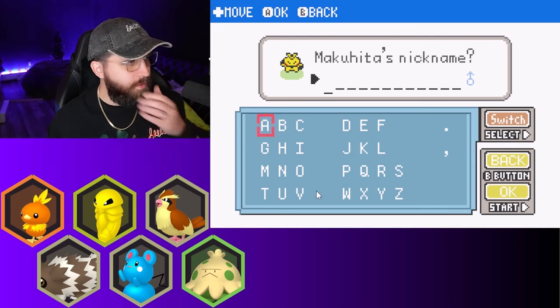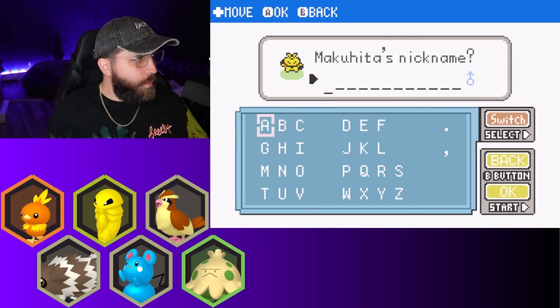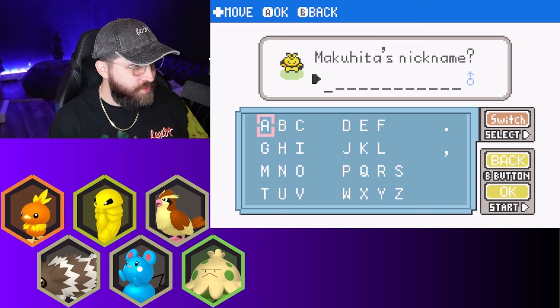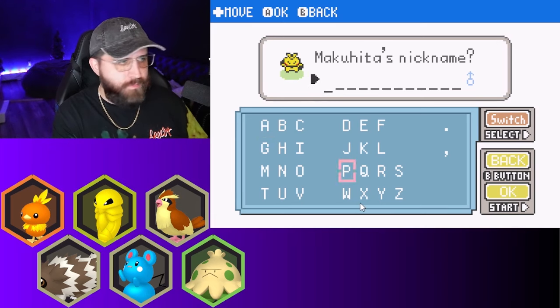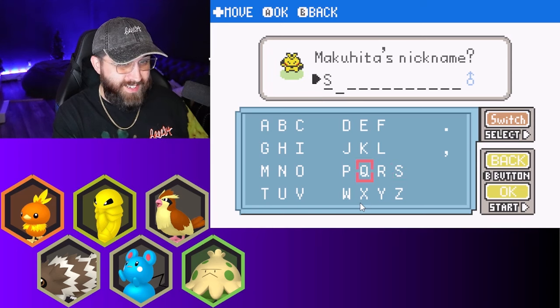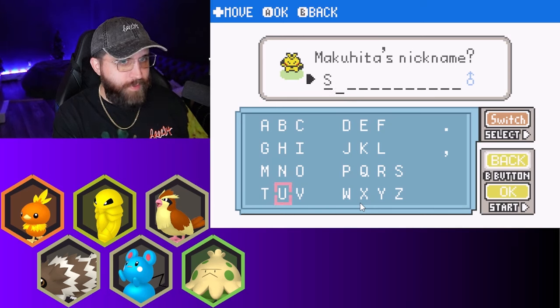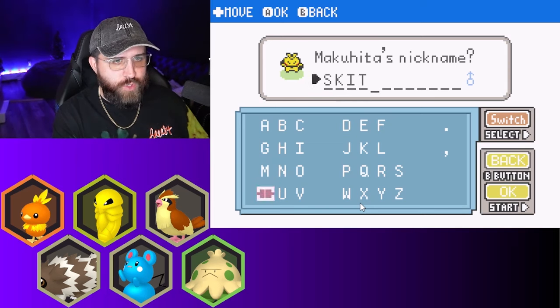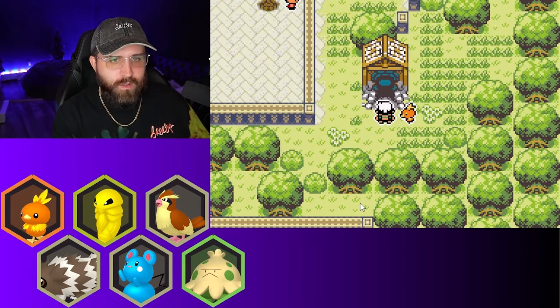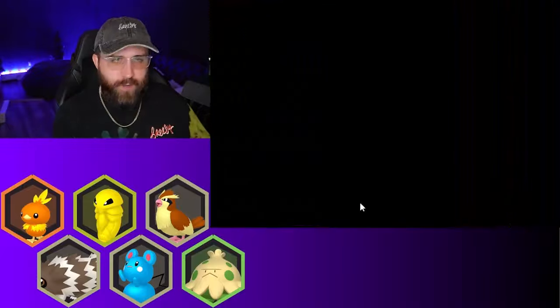You couldn't really hear the launch noise in the background — let's go, I'm going with Skittles! Shout out to Kason — I put a Q, what am I doing with my life right now? I was so worried about pronouncing the name I wasn't worried about spelling. Putting Skittles. Pokemon sent to the PC. Okay, so we still have this encounter — I'm gonna count that as a static.